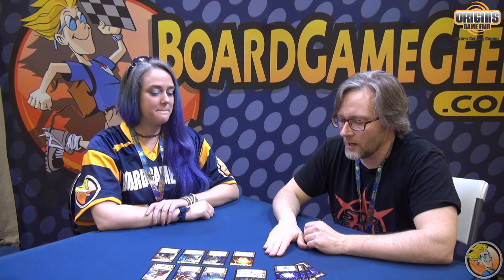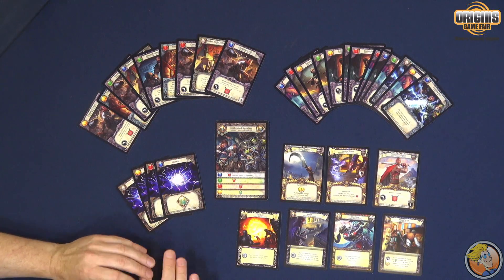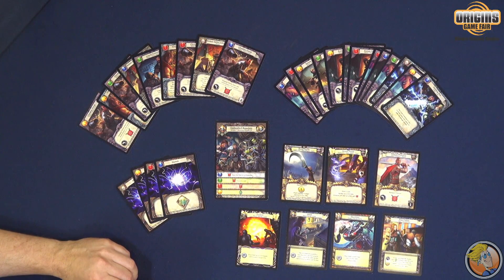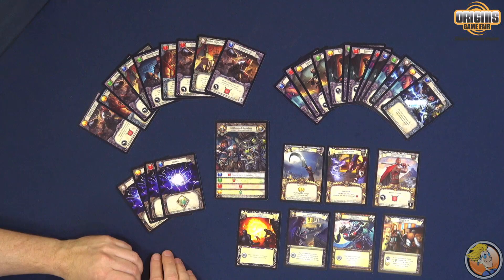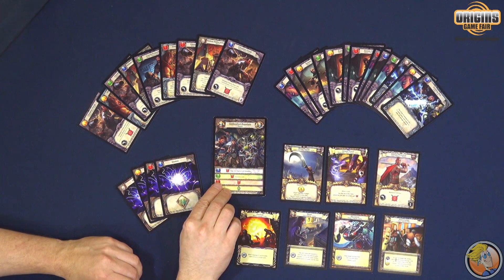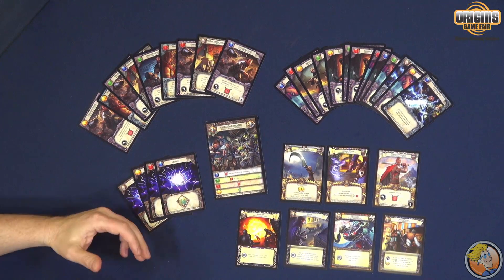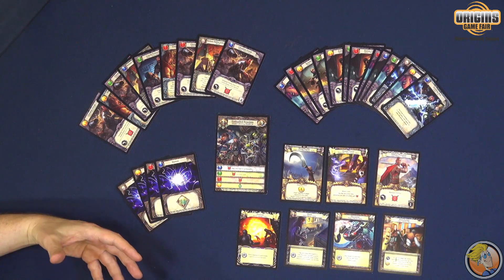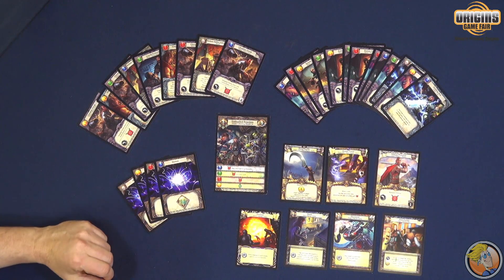The bad guys are known as the Master, and they are represented by these large cards here. This card will tell you the starting health for the Master and their special abilities, and on the back of the card you have the more powerful leveled up version. So as you're building your deck during the course of the game and the players' decks are becoming more powerful, the Master will become more powerful as well.